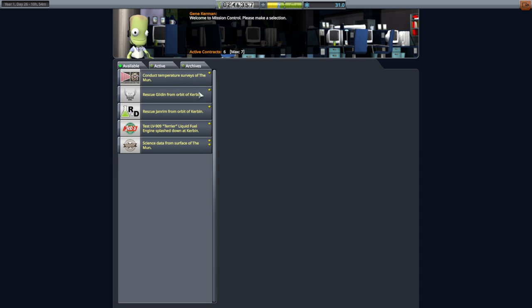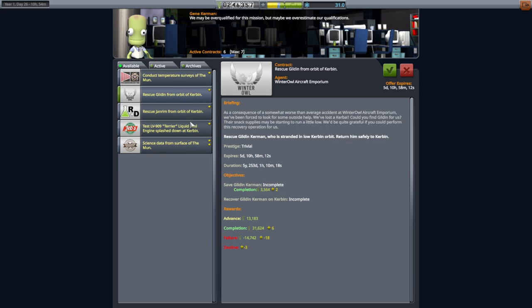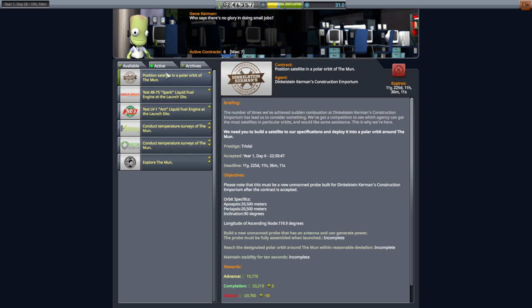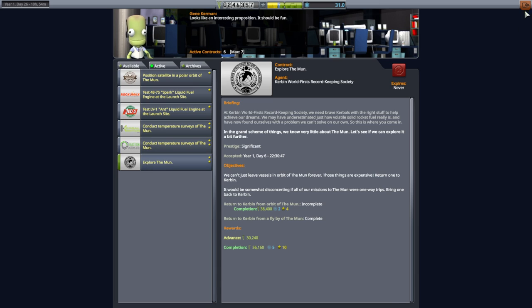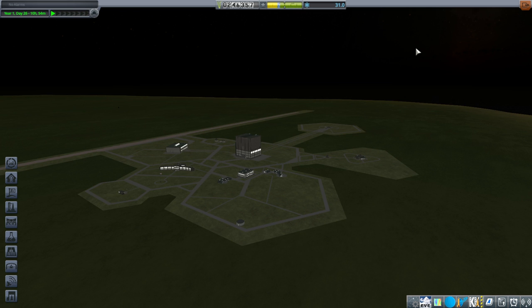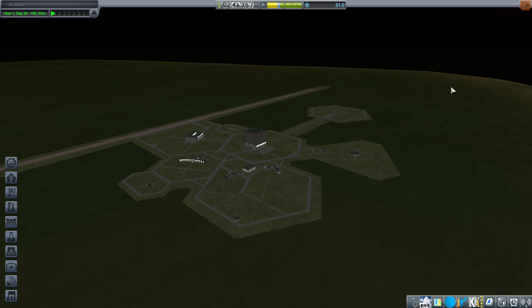It keeps giving me temperature surveys — I've already got two sets of temperature surveys of the moon and I'm not doing any more rescues. Test the terrier splashdown? Not gonna happen. Science Day from the surface of the moon — we are a long way off from that. We just have to fulfill some of these things. The tough part is just getting into orbit around the moon. If I make the moon bigger it'll be easier to make orbit, but then harder to land — so it's a double-edged sword.